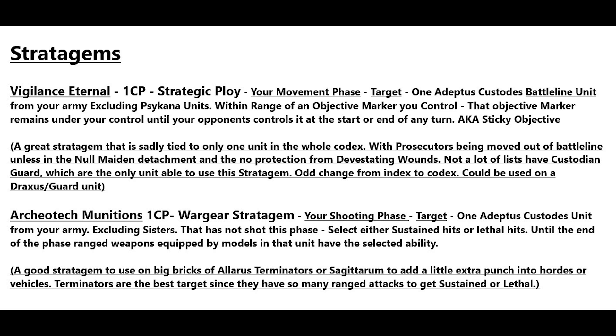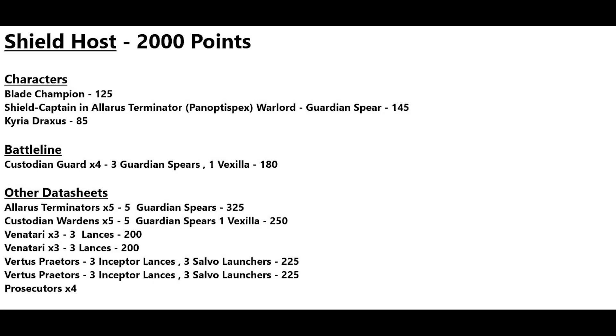Now let's move on to the list. This is the Shield Host detachment list I used against the Necrons in the upcoming battle report — 2,000 points exactly. For characters I have a Blade Champion, a Shield Captain Alarus Terminator with the Panoptis Specs enhancement as my warlord with a guardian spear, and of course Draxxus. Battle line is four Custodian Guard — three with spears, one with the vexilla.